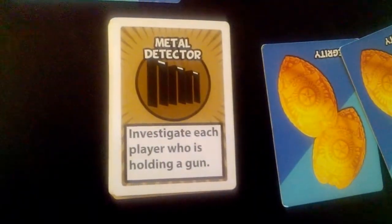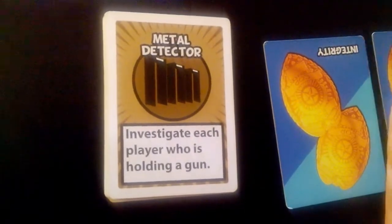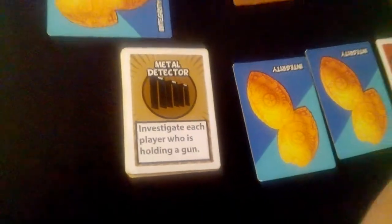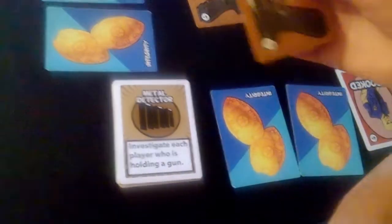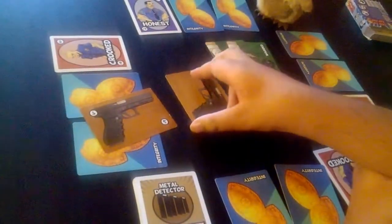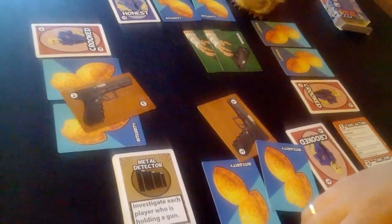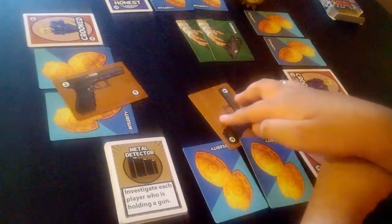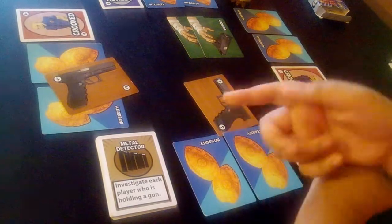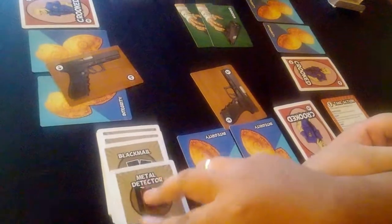Then we have Metal Detector: investigate each player who is holding a gun. Investigate means look at one of their integrity cards — so as many players as are holding a gun, you get to check one of their cards for each. For example, if Sam is armed and pointing at Michelle, and I'm armed pointing at John, then Michelle plays Metal Detector — she gets to see one of my integrity cards and one of Sam's integrity cards.